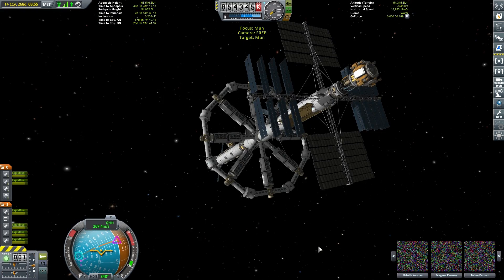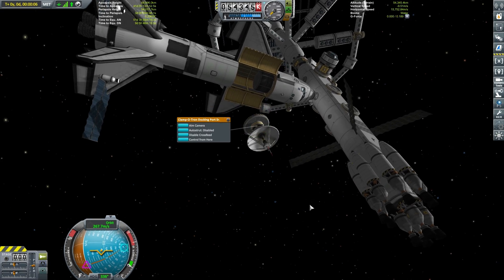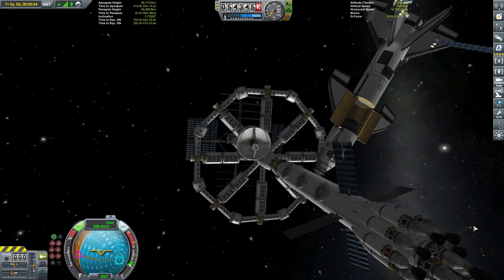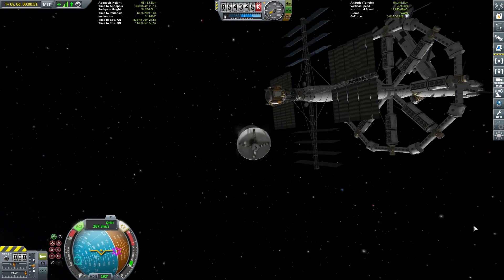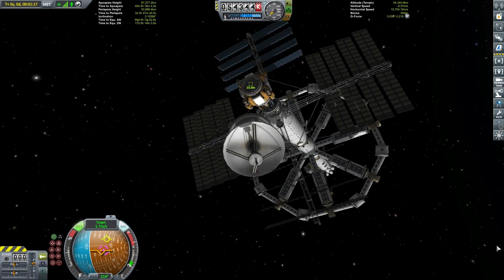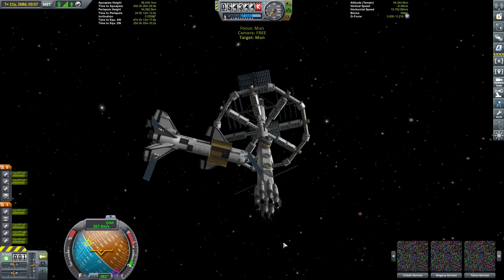We close up the MK3 cargo bay. We have a new module to attach here — since version 1.2 was released we have not modified the Prosperity Space Station, so we need a new satellite dish that is relay capable. Depending on how far out of Kerbin's sphere of influence we go, we need something much, much bigger, and we also need to be able to relay signals through this station. Using the RCS again to drive this module around — I don't know who taught me to drive this thing, I'm going all over the place. And there we go, docked it.